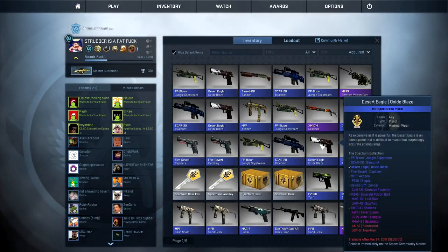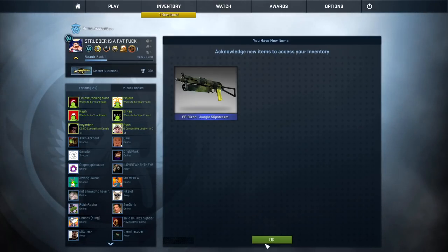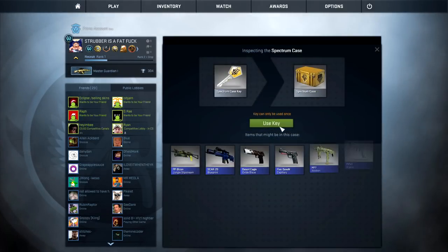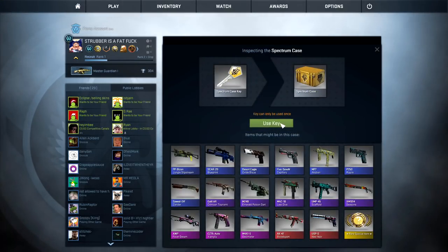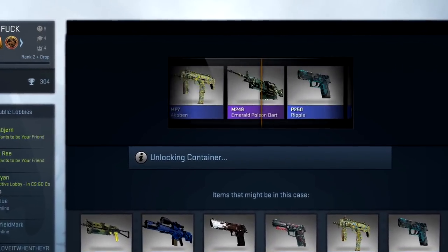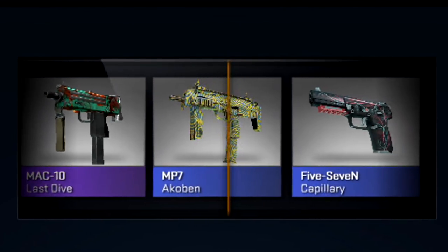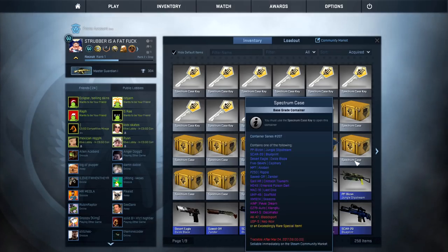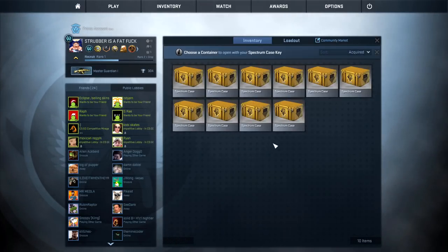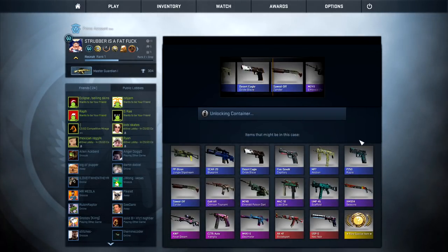I'm down to two fucking cases - what do I do? Should I inventory one? Let's just inventory one. That didn't work, I'm down to one case. Just fucking click on it and hope for the best. Just one thing baby. I got myself ten more cases and ten more keys, so we've got ten more chances of getting one of those fucking sexy new knives or just a pink. Who knows?